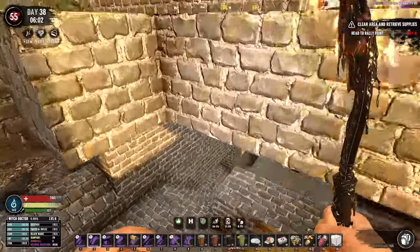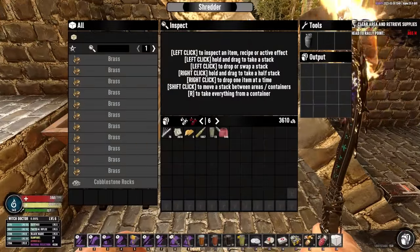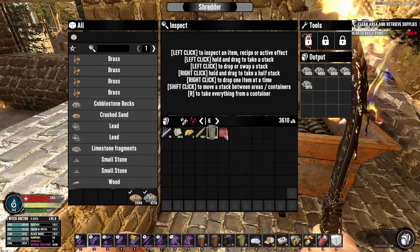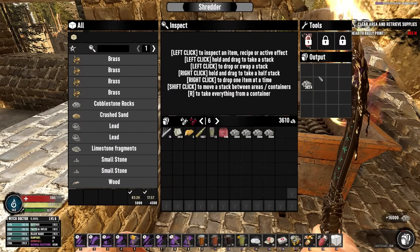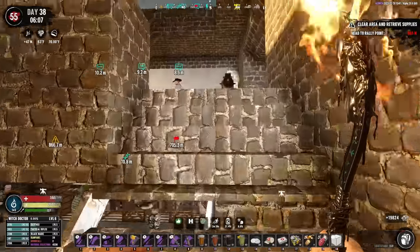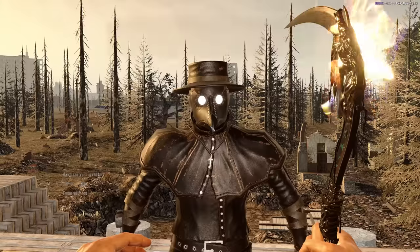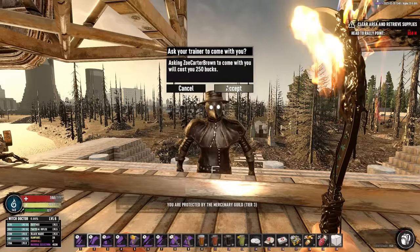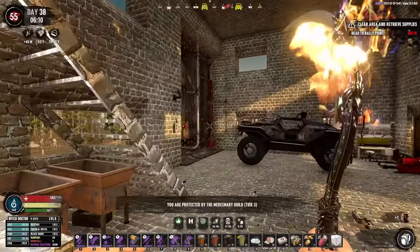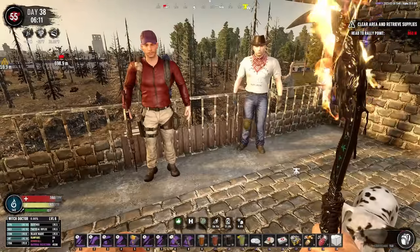Since the focus today is going to be mostly on base construction, we've gotta check on a couple of things first. How are we looking on cobblestone? We're looking so good on cobblestone. We've gotta find another propane tank to get the other shredder up and running though. Oh, Zoe is outside - she somehow fell out of the base. Seems to be kind of a bad habit for these guys, despite the fact that I put up a railing for them.